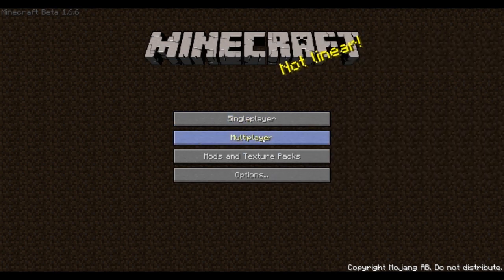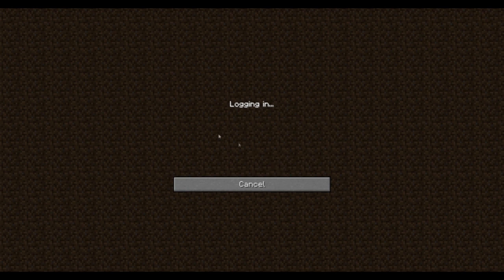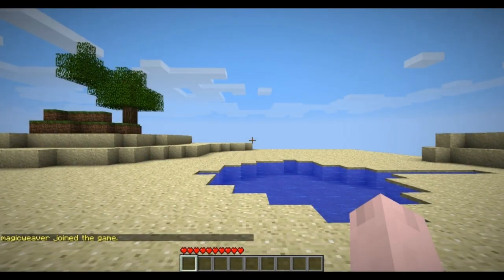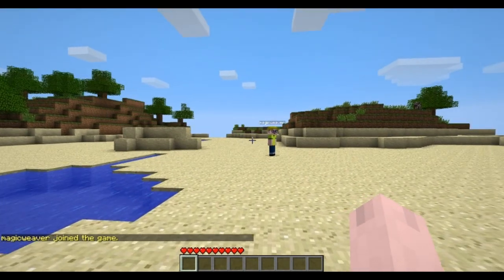Click on multiplayer first. Okay. I already got the address typed in for you. Just push Connect. Connect. Okay, here we go. Here we are.